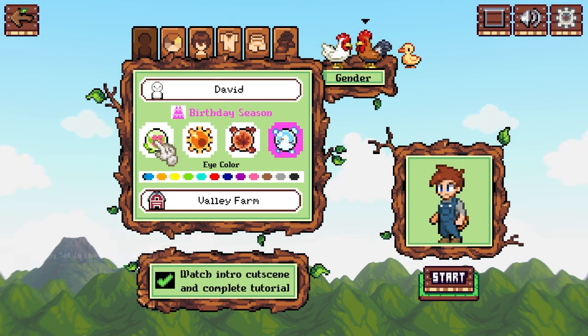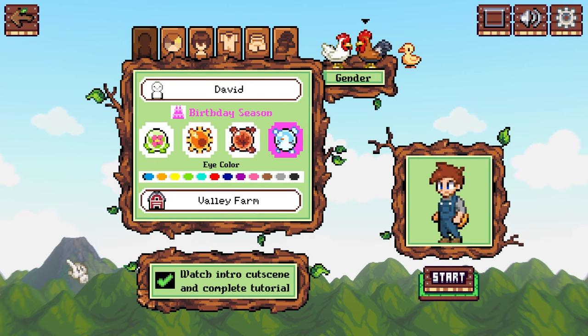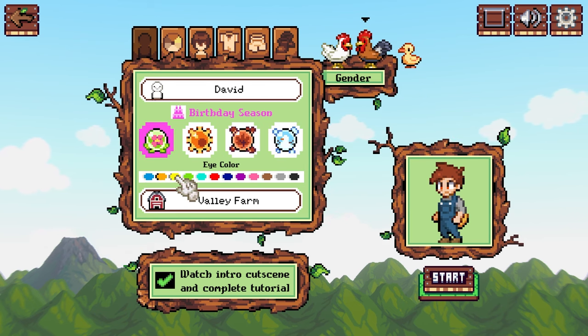Next we're going to set our birthday season. You can click on each season — we have four seasons: spring, summer, autumn or fall, and winter. Your birthday is set automatically to the 19th because all the NPCs have random birthdays set each new game, and there are festivals on different dates. We didn't want overlap between the NPC and the player's birthdays. You can set your eye color here.